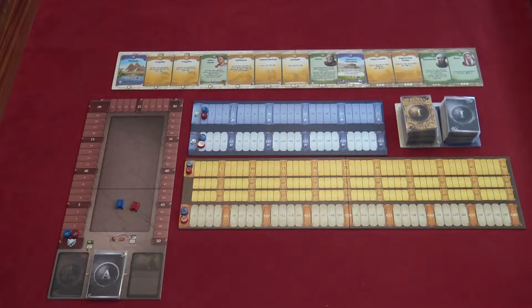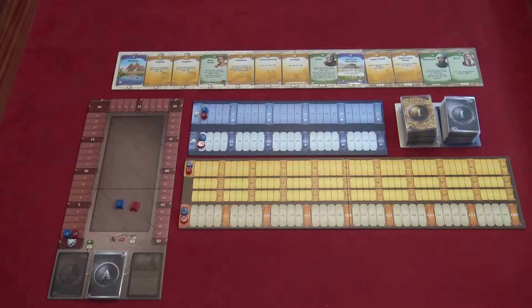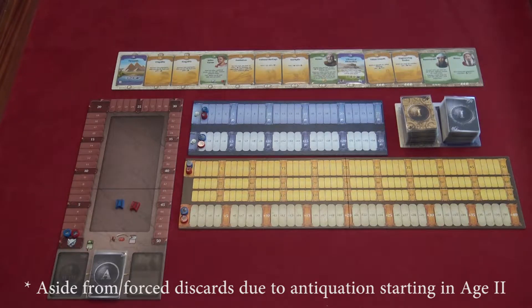When you take a card from the row, you spend civil actions equal to the number of circles below that card. For instance, these cards cost one, these cards cost two, and these cards cost three. The card is then placed in your hand. If it's a wonder card, it goes in your play area sideways instead. Your hand limit is the same as the number of civil actions you can take, so at the beginning of the game that's four cards. Be careful what you choose because there is no way to discard civil cards.